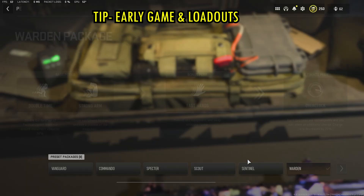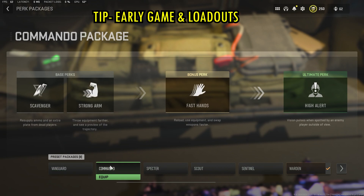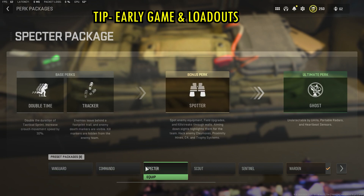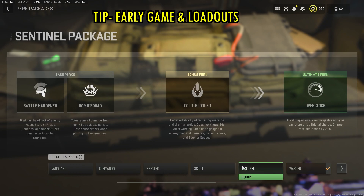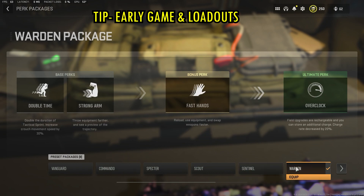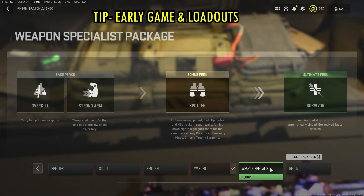Something to keep in mind is that perk packages are preset and you cannot customize them like in multiplayer. At the time of making this video the ultimate perk seems bugged. What I do early game is buy my primary weapon if I have a decent secondary, or vice versa, and then when I complete the stronghold or grab the public loadout I grab whichever gun I'm missing. That way I don't need the overkill perk package and can use another package — like one that has fast hands.